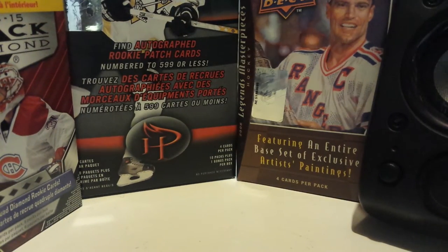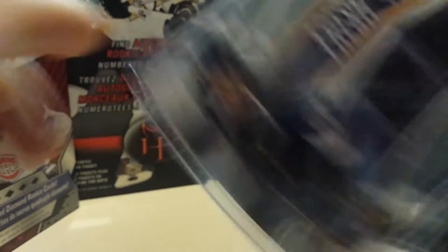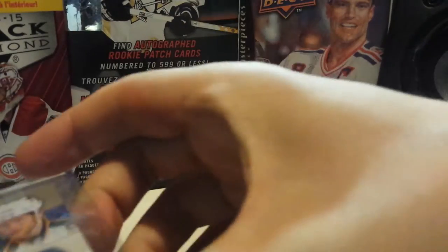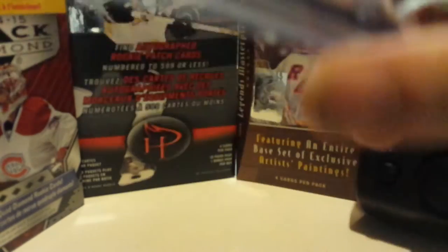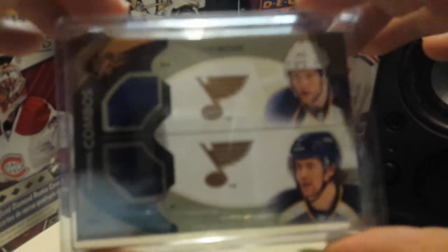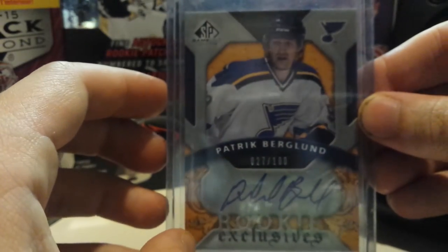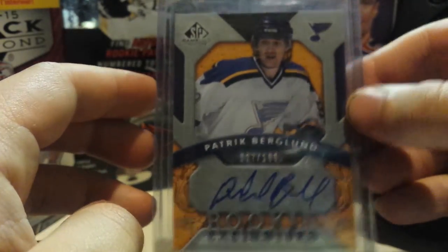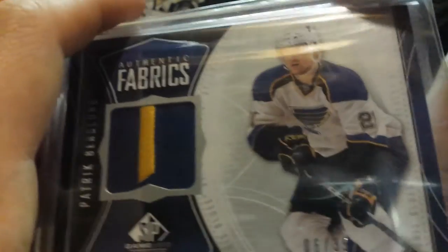And then the Patrick Berglund collection is a bit bigger, and it's got a few nicer cards in it. It's the Fresh Threads, same year. Be A Player Rookie Jersey, numbered to 299. A Winning Combos of David Bax — sorry if I mispronounced that — and Berglund. Rookie Exclusives Auto from SP Game Used, numbered to 200. And then a patch, Authentic Fabrics, numbered to 235.